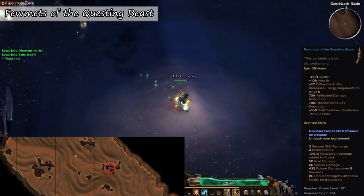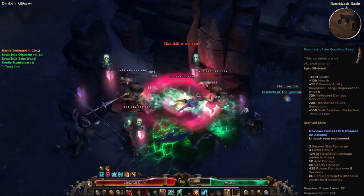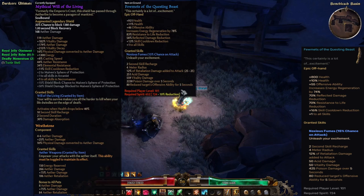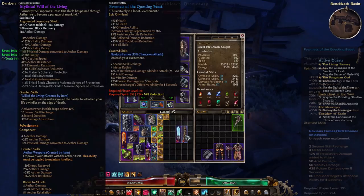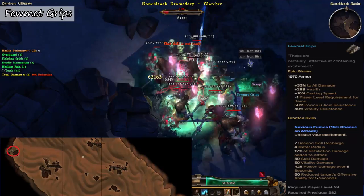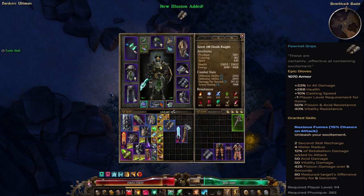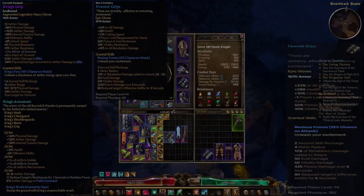Another item is Fumets of the Questing Beast, and this is a level 101 epic offhand. It is available with the Forgotten Gods expansion and is found inside a breakable urn cluster in Bonebleach Basin, which is an Easter egg area in Grim Dawn that you have to break a couple of crates to enter. You might think level 101 is impossible — and yes, 100 is the maximum character level — so to equip the item the player must equip the Fumets Grips epic gloves, which feature a minus-one player level requirement for items. These gloves can be found in the same area in another breakable urn. I recommend you check out my guide on how to get access to Bonebleach Basin; the link will be in the description.